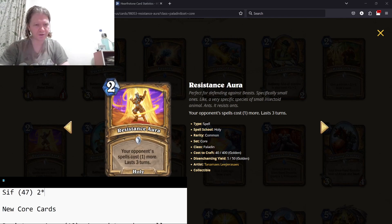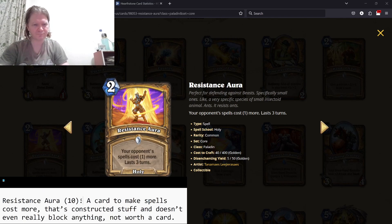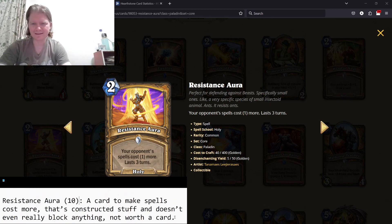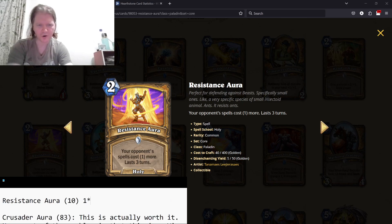Resistance Aura — your spells cost one more, for three turns. This is garbage, one star. If you want to say zero stars, maybe — but it's essentially a zero-star card.